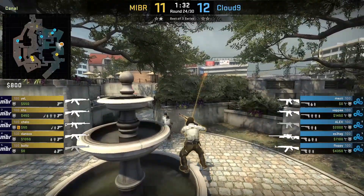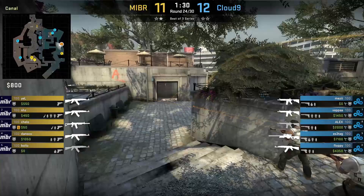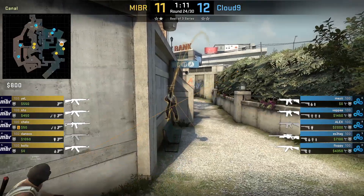MIBR will run the same strat against C9. However, they have a small variation of it — they molly divider instead of smoking it.